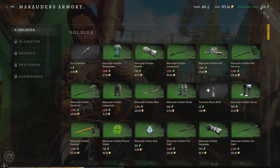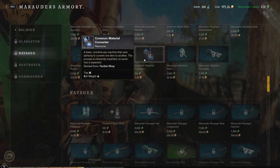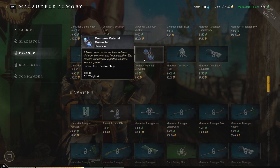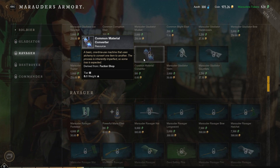You'll notice in the top right hand corner of this screen that will show how many tokens you currently have. If we scroll down we will see a common Material Converter here — a basic one-time use machine that uses alchemy to convert one item to another.